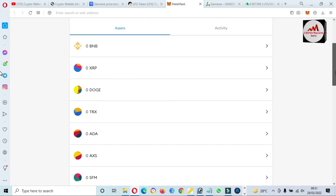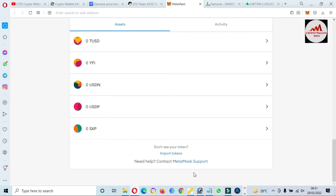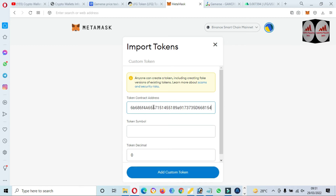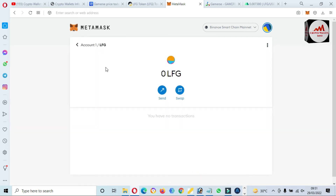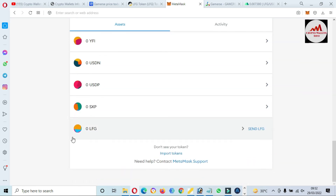You can see I have already added many tokens to my MetaMask. To add this token, use the same process: click on 'Import Tokens' and paste the contract address I already copied from BSCScan. If the contract address is correct and your network is connected, the token symbol and token decimal will be automatically filled. The contract address is correct, so just click 'Add' and 'Import Token'. We have successfully added the new token LFG to MetaMask.